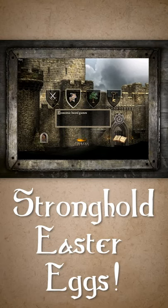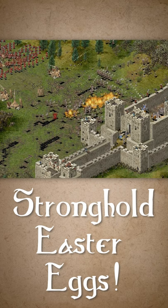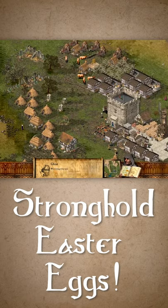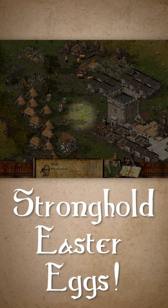First up, we've got something that will send shivers down your spine. In the old but gold first installment in the series, Stronghold 1, try placing a shrine or two down and prepare yourselves. Do you see him? There he is, your very own castle ghost.